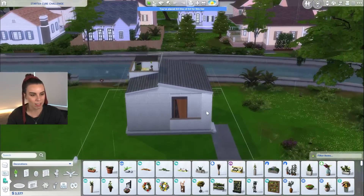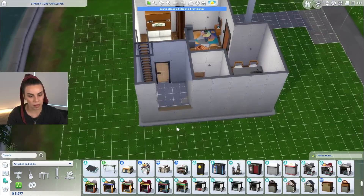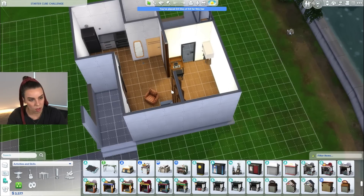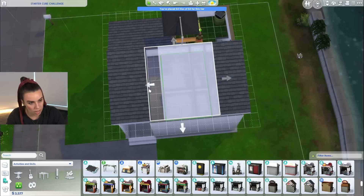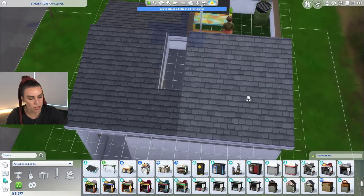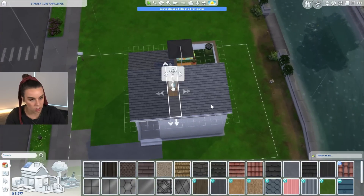That looks pretty cool from downstairs as well. Down here is really space for a skill building item — it really depends on what your sim wants to do. Maybe let's just leave it blank until we put the windows and wallpaper on and then see what we want. In terms of a skylight, it might work quite well. The trick with this is you place another roof piece, then swap it to glass, and you have this skylight situation.